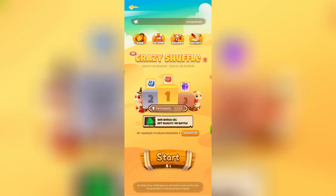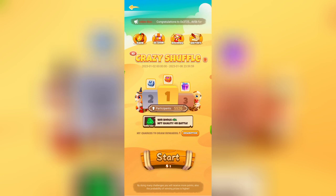Crazy Shuffle is a different kind of game — a puzzle game that also rewards you. In the shop section you can see the tasks you need to complete: win seven times to get a crazy egg, win 15 times to get another reward, and win 20 times for yet another reward. There are different rewards you can earn by achieving all of those milestones.